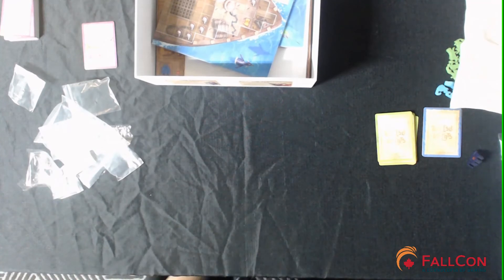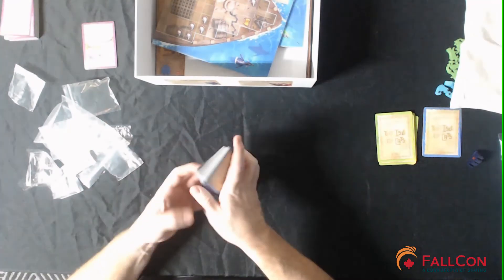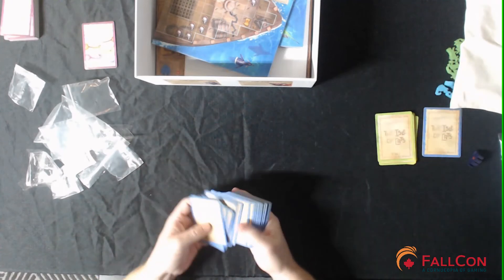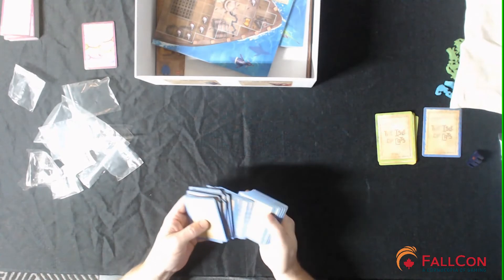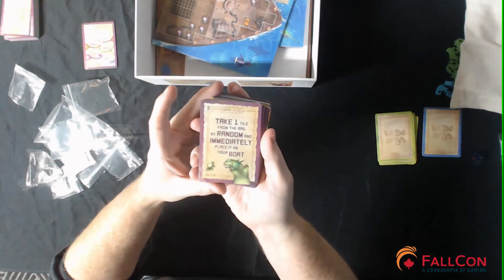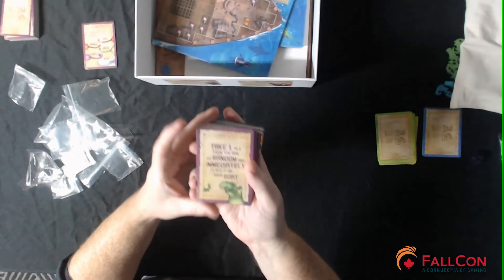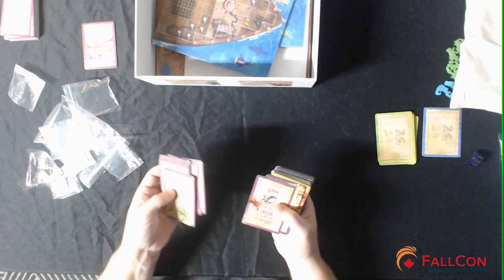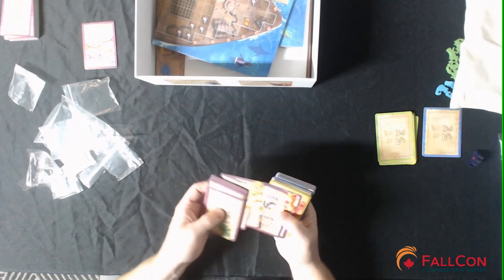I was watching another unboxing video where they literally left everything in shrink — I'm not sure whether going into this detail is what you guys want or not, but let me know in the comments whether I'm going into too much or too little detail. There's still a huge stack of blue cards. This is an 'Any Time' card — these are lessons. Here's one: 'Lucky Clue — take one tile from the bag at random and place it on your boat.'